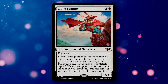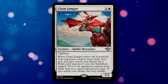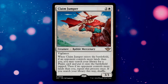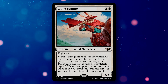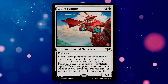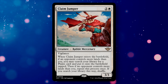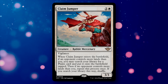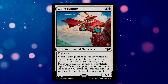Claim Jumper is a 3/3 rabbit mercenary for 3 with vigilance. When it enters, if an opponent controls more lands than you, you can tutor a plains land onto the battlefield tapped — and then check once more: if an opponent still controls more lands than you, you get one more plains. At most you'll net two plains lands, and they do not need to be basic lands. They do come in tapped, but considering this is really good ramp for white, I'll take it.